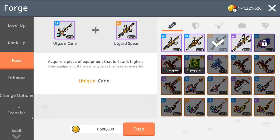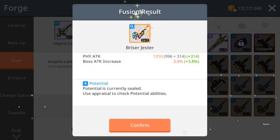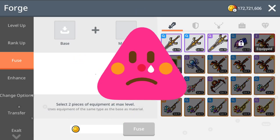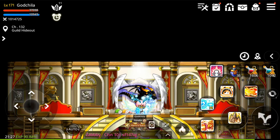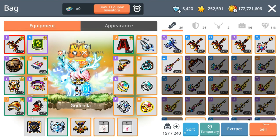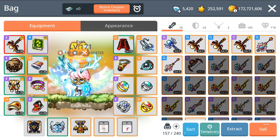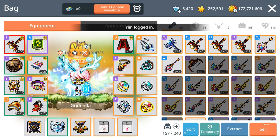Last one — come on, make it happen guys, cheer for me, come on — emblem please. No way. There goes all my weapons. So I fused 5 wands together with 1 staff and 1 bow and including 14 canes. Altogether I fused like 21 items, and I got no emblem.